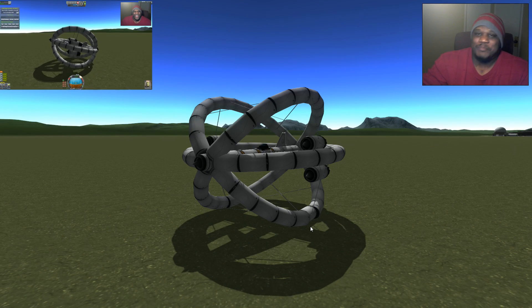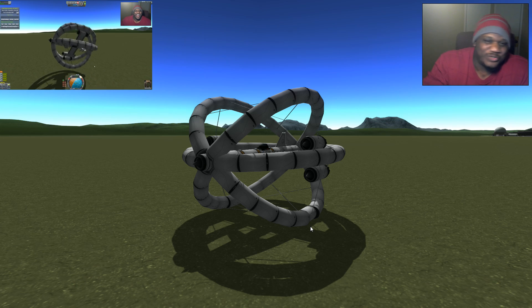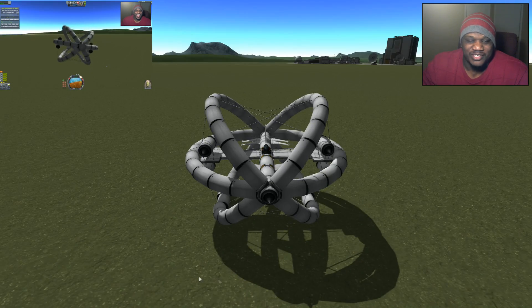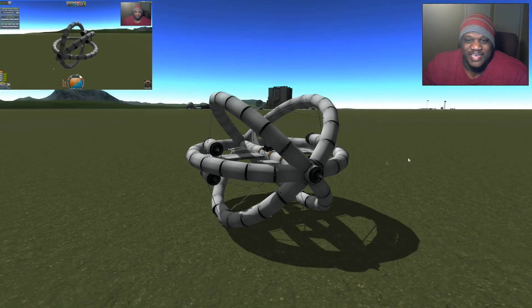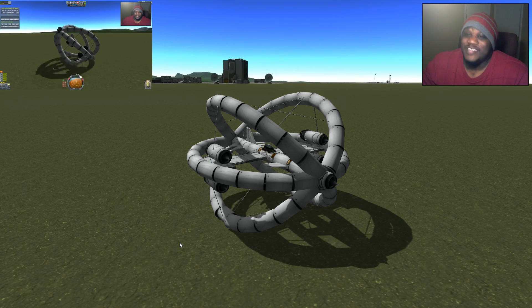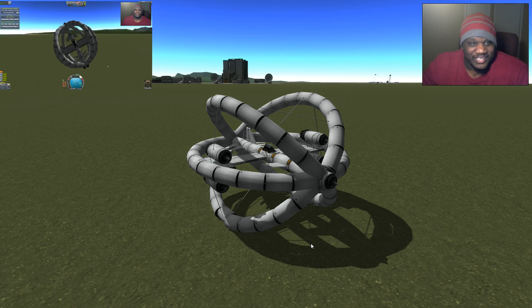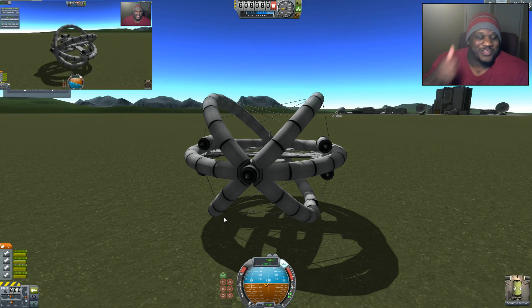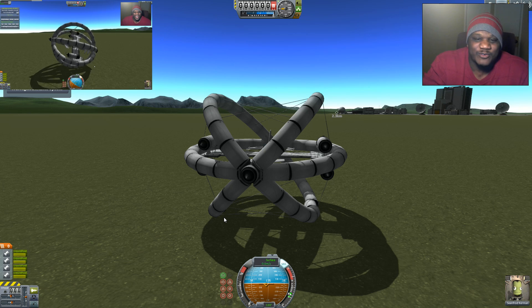This one is called Spin Sins. I just came up with the name — I was watching Cinema Sins on YouTube while I was building this, and it was the first thing that popped into my head. And well, this airplane is definitely a sin. But it flies fantastically. It stalls, but it lands, and I've got to give this one a thumbs up. It does fly in Ferrum Aerospace.